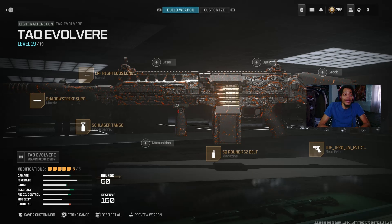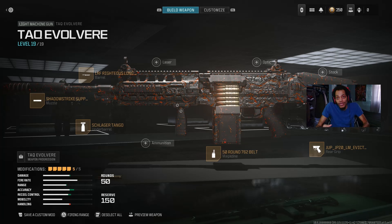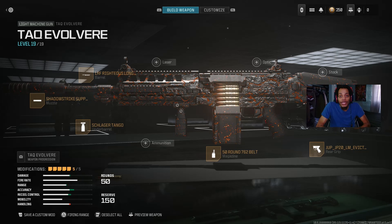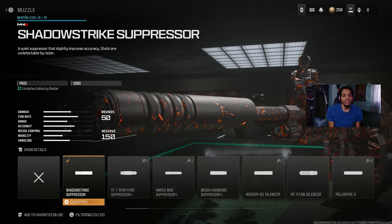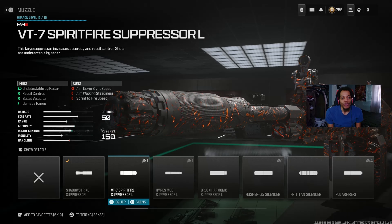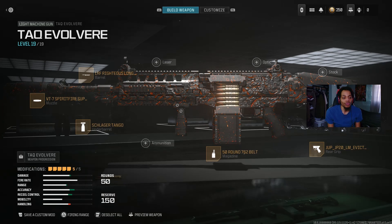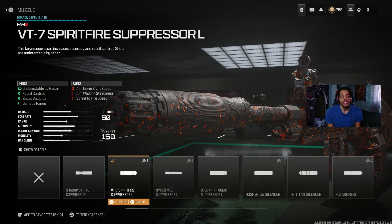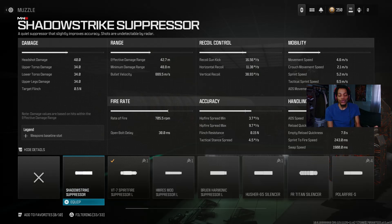The second loadout is the Taq Revolver — this LMG is the second one you unlock from weekly challenges. On the muzzle, we got the Shadowstrike Suppressor, which is good for staying undetected by radar. Or you could use the VT7 Spirefire Suppressor, which really helps with undetected by radar, recoil control, bullet velocity, and damage range. Either works, but the first one is perfect and the second is good too.